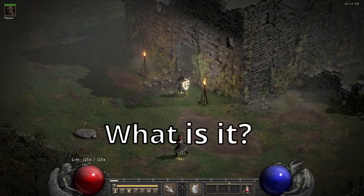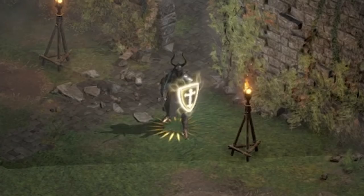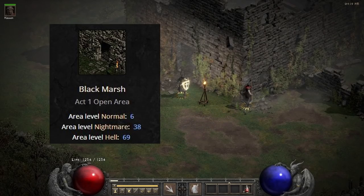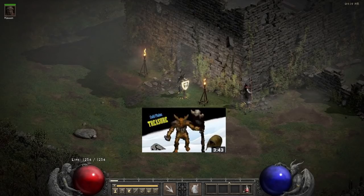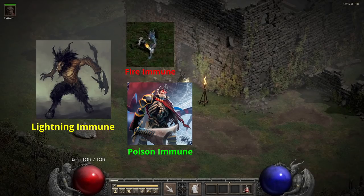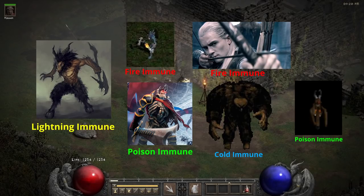Anyways, the Black Marsh — what is it? Hell if I know, go look it up on Google. Fine. It's a level 69 area, which is pathetic really, but after that insane Cold Plains video I'll give it the benefit of the doubt. What monsters roam this area? Well, Goatmen, Carvers, Skeletons, Archers, Brutes, and Bloodhawks. It's a very diverse place in terms of immunities.